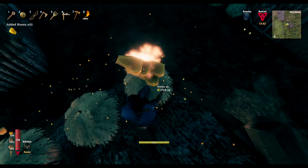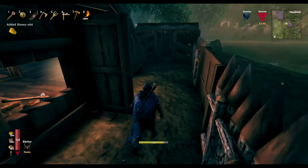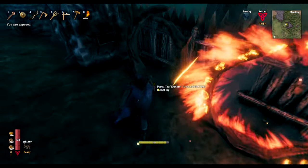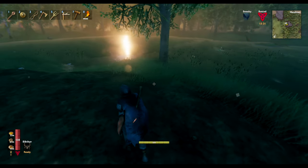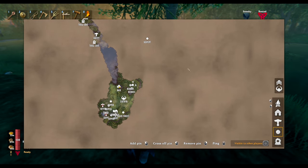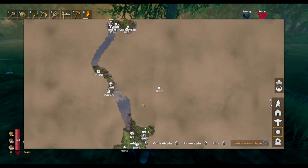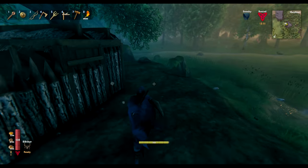I want to take off, do a bit more exploring, and empty out these beehives before we go. I've got stuff in my inventory to set up a portal, so if we find anything interesting I can connect it. We're going to head off and see what else is on this current biome — the land island, whatever it is — and see what we can find.